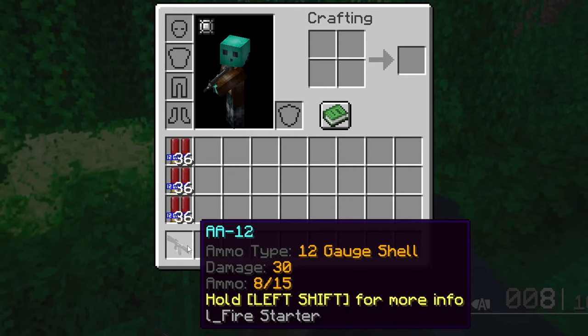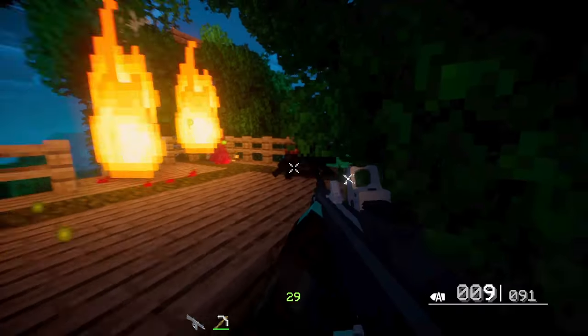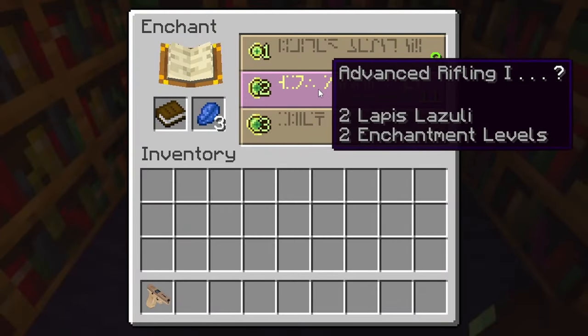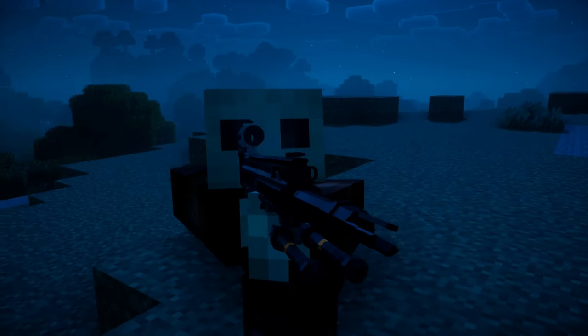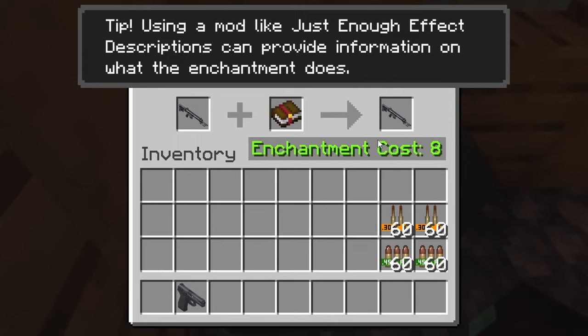Guns can additionally be modified with enchantments. Timeless and Classics adds eight gun enchantments to discover, that the player can use alongside their weapon enchantments to further enhance their weapon of choice.